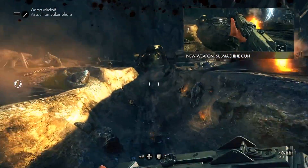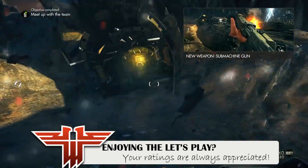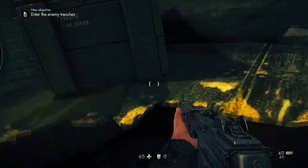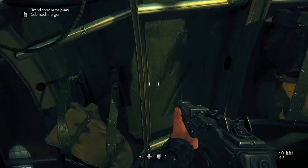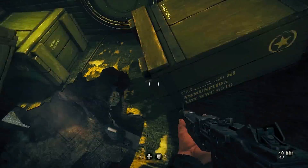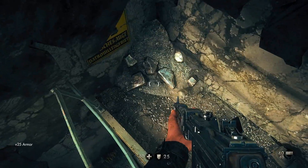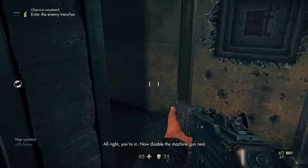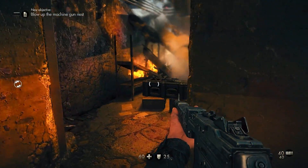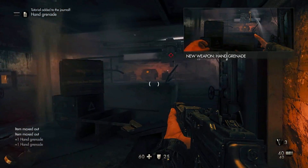All right guys, welcome back to another episode of Wolfenstein: The New Order. We are running straight up the middle right now. We got ourselves a submachine gun, so that's getting good. How do we get around this? We're supposed to break these — oh, there's a drop-down spot. Okay, we got some armor. We're trying to take down an entire machine gun nest by ourselves. Nice, got some hand grenades, we're maxed out.